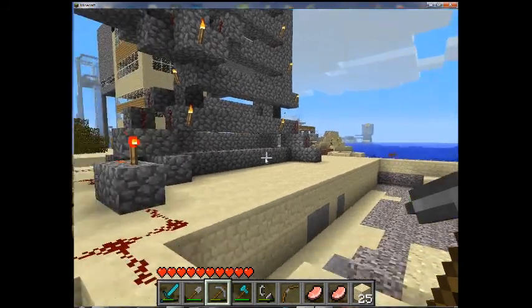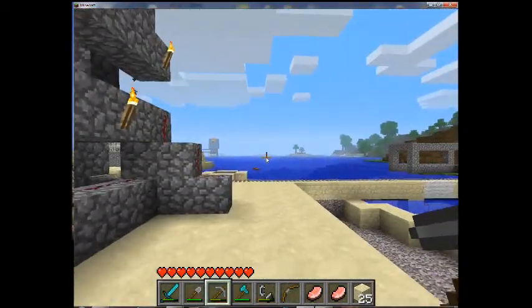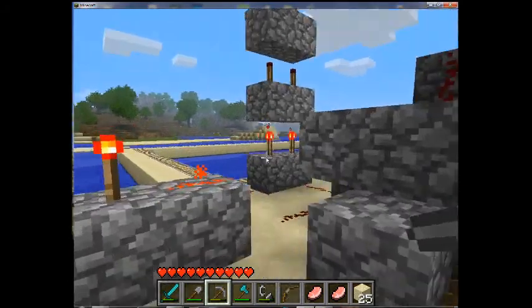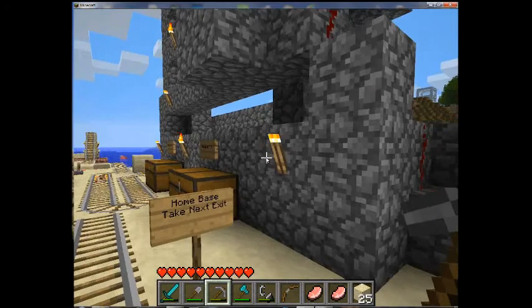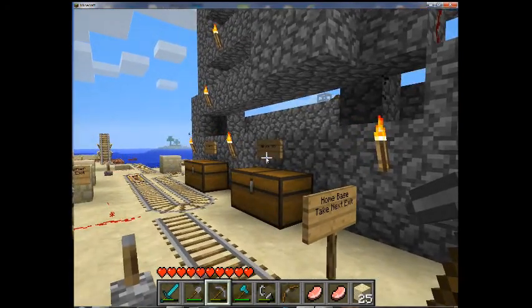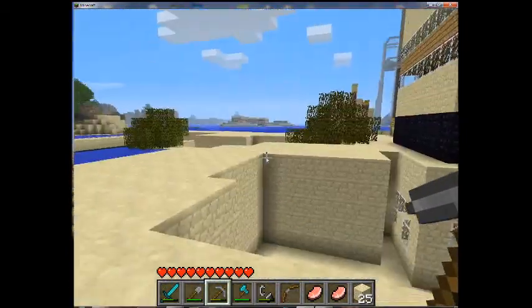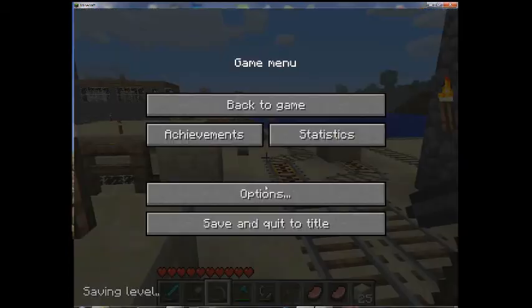Goodbye pig. That's that — this cannon is based on key issues. I've just added transmission towers at the back where originally there was lots of redstone going up in a circuit, and this is my train track. So I'm going to tell you how to get to this kind of level of construction, and I'll just save and quit.